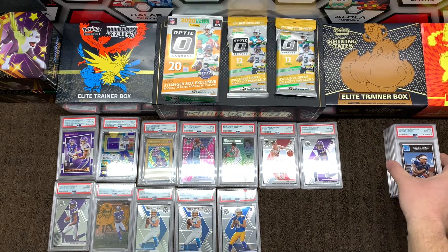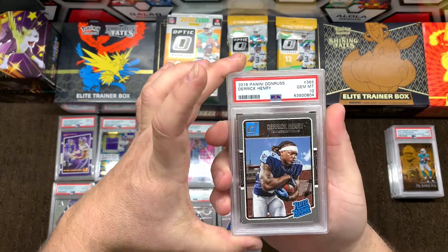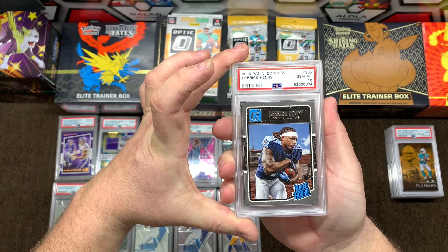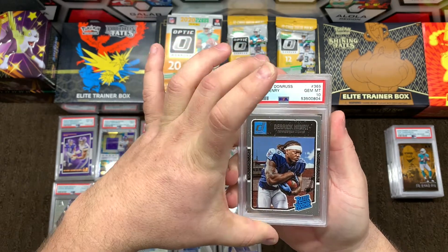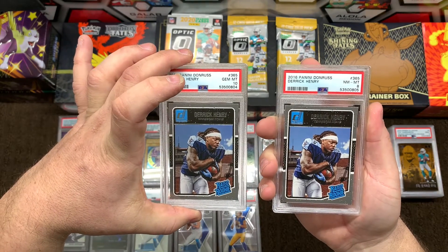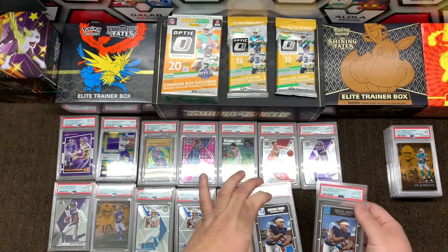Oh, and then we get into the real people here — Derrick Henry. That's my boy right there, Tennessee Titans. Gem Mint 10. I know I shouldn't be partial but Henry's my man. I had to give it a shot but it's an 8 — I'll take it all day. Derrick Henry for the win.